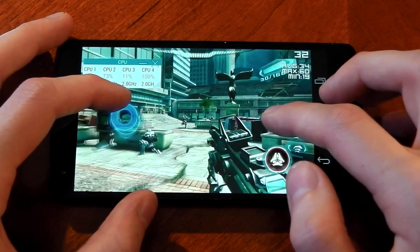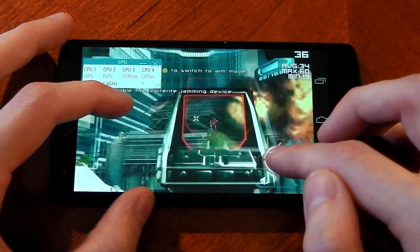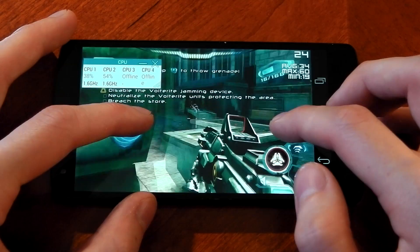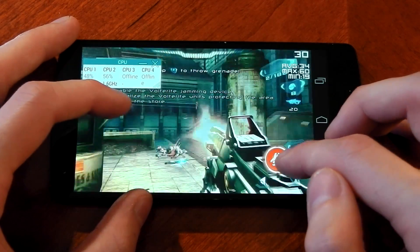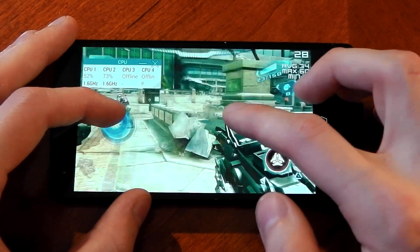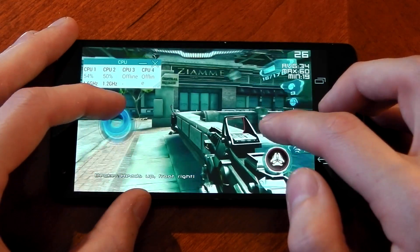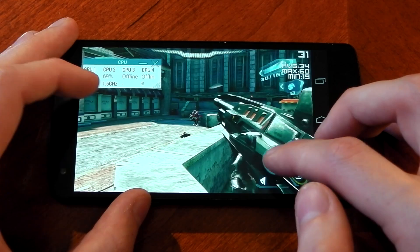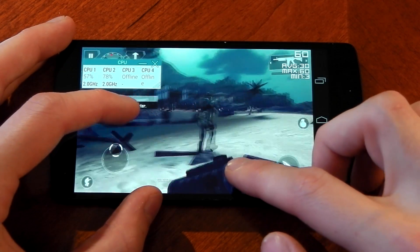After a few minutes of gameplay — yes, I did die, which is why I'm replaying the same level — I'm averaging 34, a maximum of 60, and a minimum of 19. That 19 was actually when I died and the game reloaded, so we're not really counting that. We've now dropped down to 1.6 GHz again, and the frame rate has taken a bit of a hit. Before we were getting pretty much 35 to 40 FPS the entire time, hardly ever in the 20s. At 1.6 GHz it's pretty much in the 25 to 30 bracket the entire time.